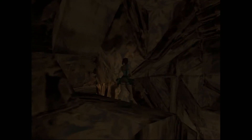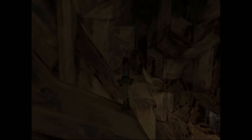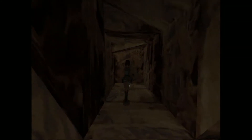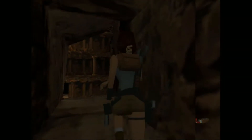Instead of going into that little space right now, just slide down here. We're aiming for that little opening on the right. Here's our first secret — some shotgun shells. It's a little more difficult to make your way back, but it's doable.